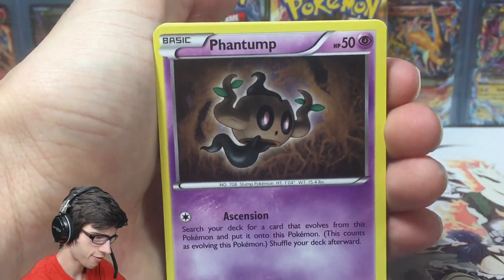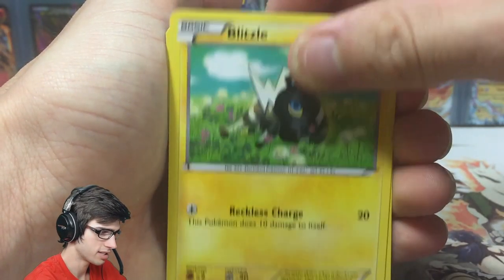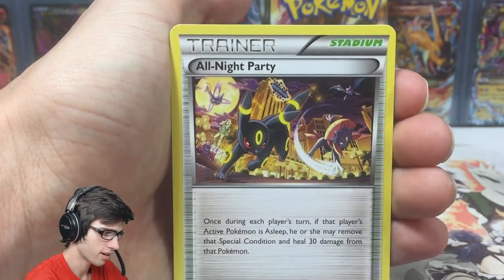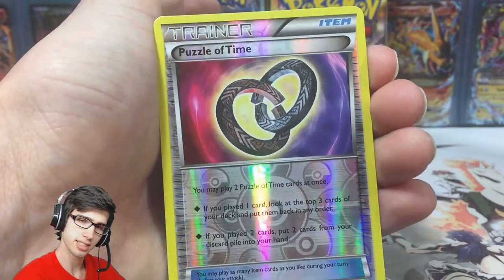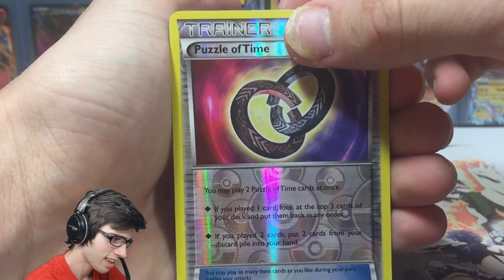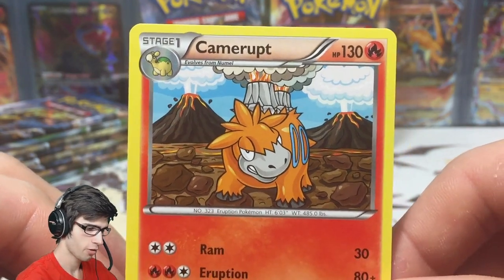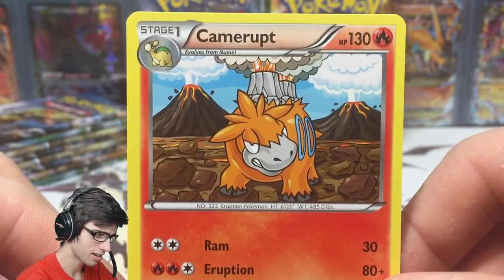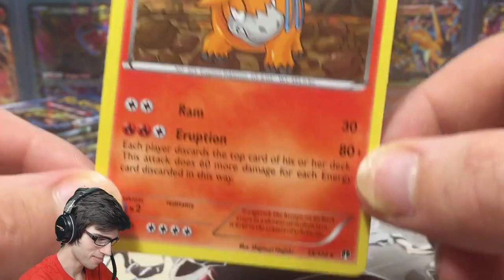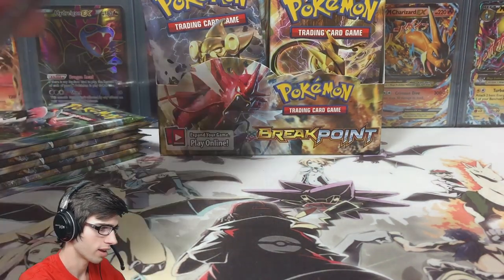We have a Phantom Forces, Psyduck, Shelter, Blitzle, Ferroseed, Purugly, Sizzle, Spirit Link, All Night Party, Puzzle of Time, a reverse — not a bad reverse — and a Camerupt regular EX. This is probably the weaker start out of the three parts. We started Parts 1 and 2 off very strong, but Part 3 just couldn't keep that pattern rolling.